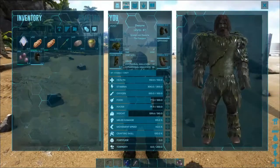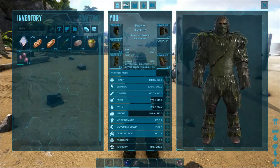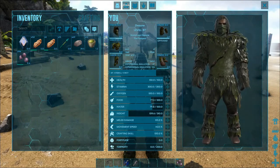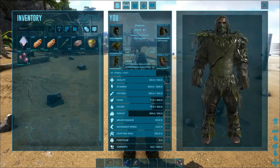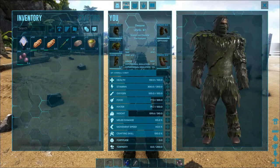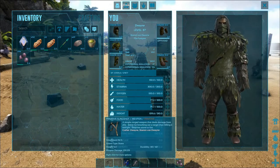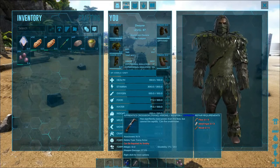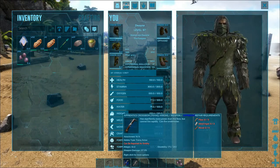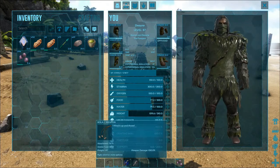Let's first check what we will need for the Parasaurolophus. You don't need meat to tame it, but bring some meat for yourself to survive. To knock it out, you can use a bow, a slingshot, or a crossbow — of course a rifle works as well. Since this is a low-level player video, I'm going to do it with a slingshot and bolas.